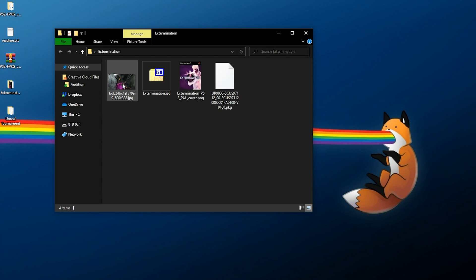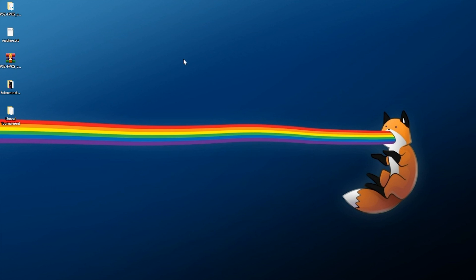If we go to where our DVD game folder is, we have the downloaded images, the game dump, and a new package file — the actual PS2 game we're going to install. The original ISO is almost two gigabytes in size but the package file is about 700 megabytes, so the compression is really impressive.